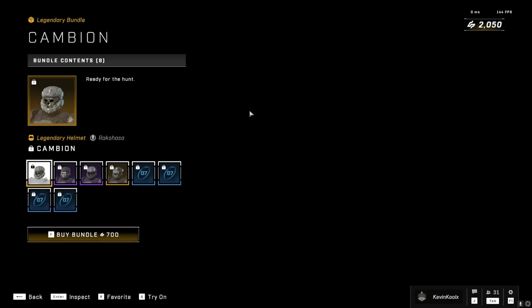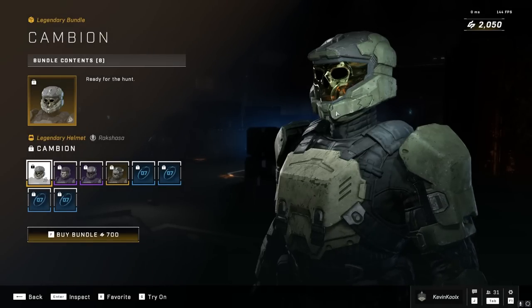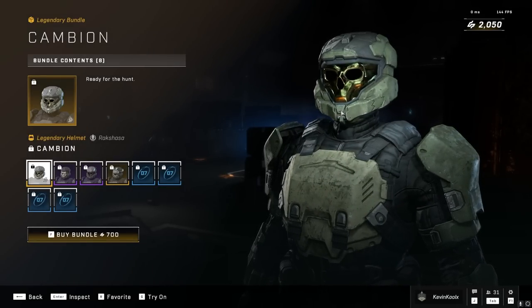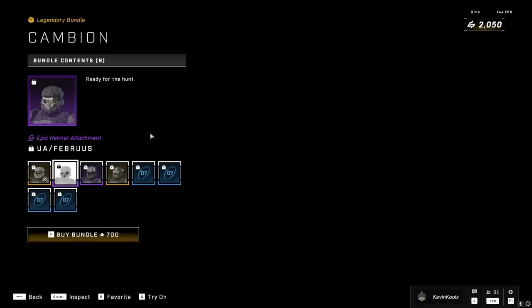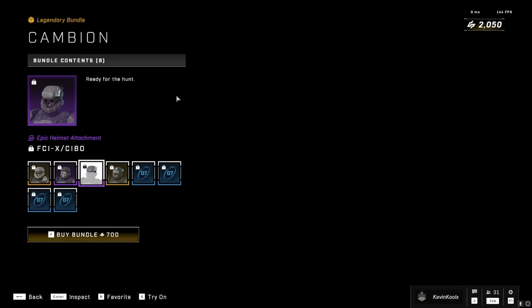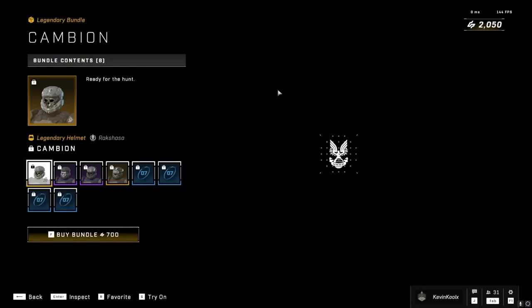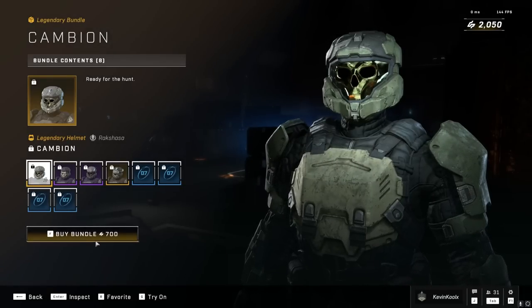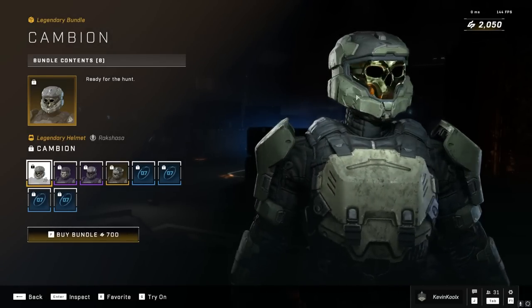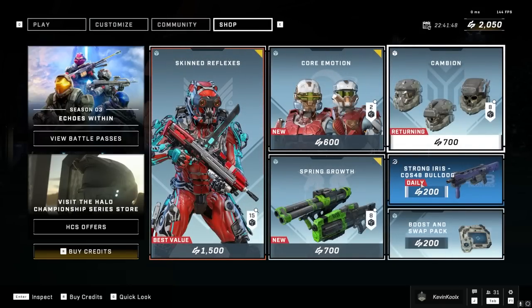They have the Cambion armor set with some different attachments. There's a Rakshasa core visor that looks really cool — I think it's a helmet attachment specifically for Rakshasa. These all look pretty cool for the Rakshasa, so if that's your jam it's definitely worth checking out. For 700 credits, it's something that would definitely visually stand out. I'm not going to buy it personally, but if you're inclined, there's that option.